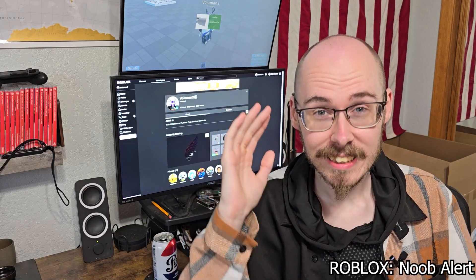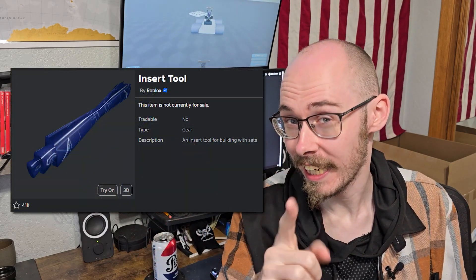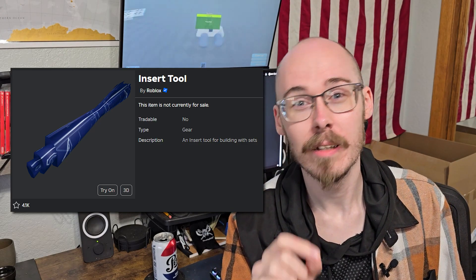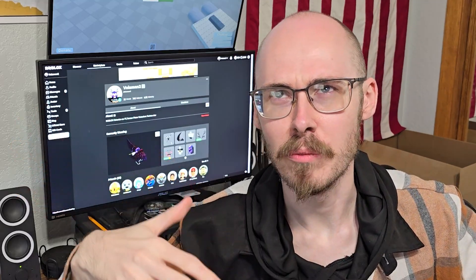In my quest to talk about all things classic Roblox, there's one that I will never forget, and that is the Insert Tool, which was an actual gear released on the catalog but only given to certain admins, which allowed them to insert any model they wanted on any game — at least any game where they had the tool.